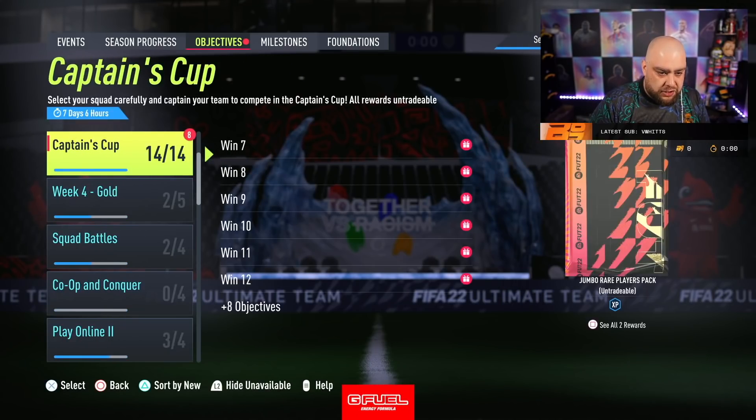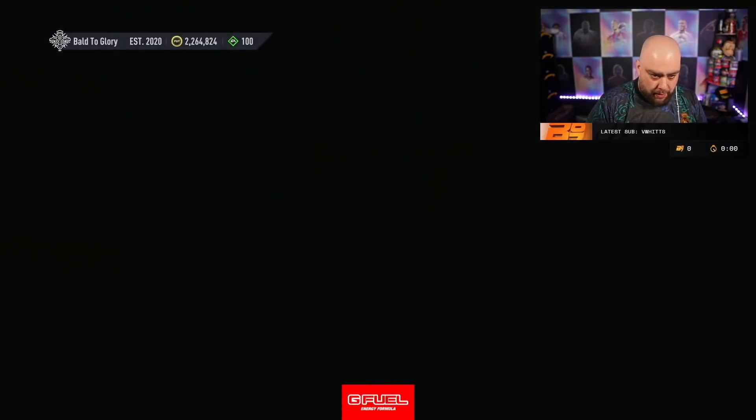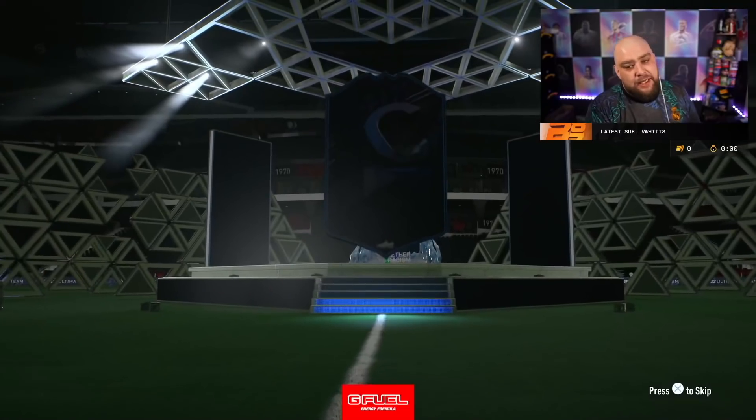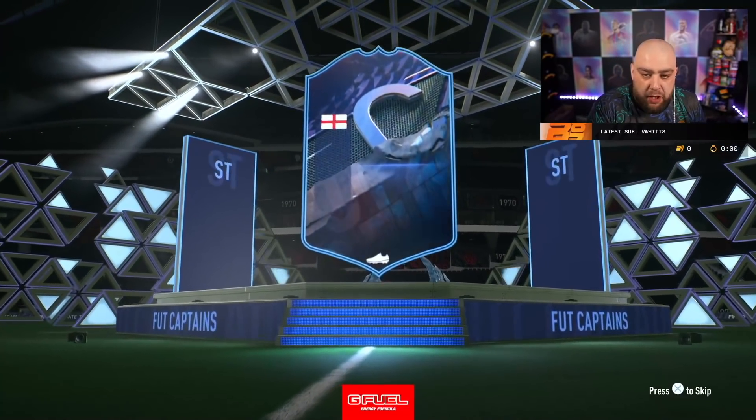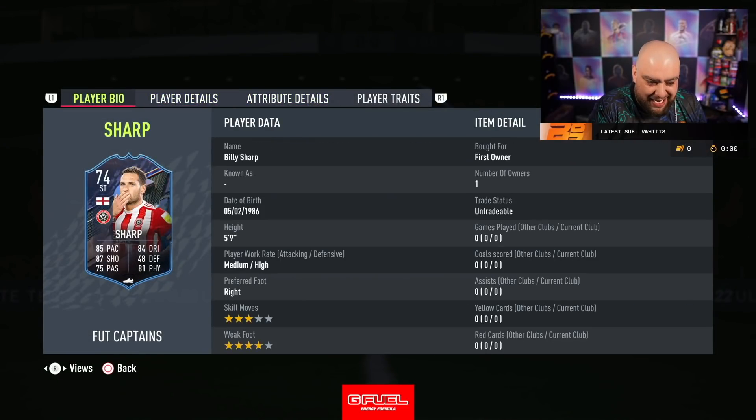We have also got the Silver Stars with Billy Sharp - boom! Welcome Billy Sharp. So we got Billy Sharp coming into the club and apparently he's got mental stats as well, but I don't think he'll have stats anywhere near the level. Work rates are medium-high.